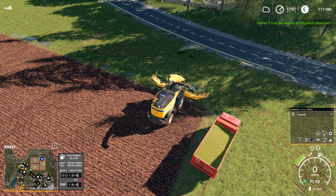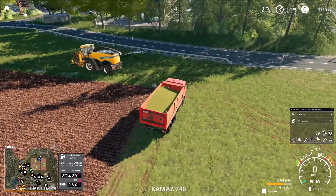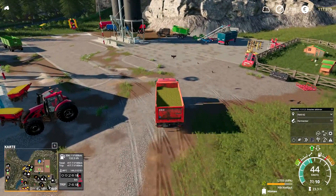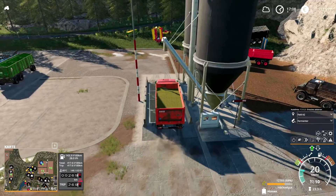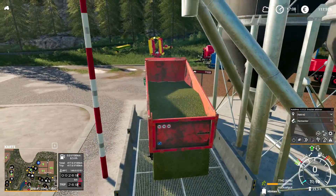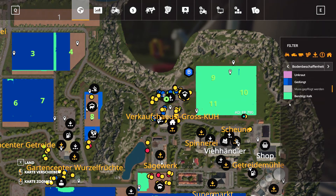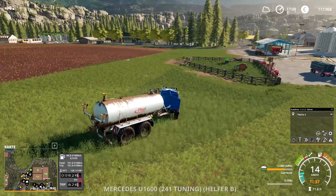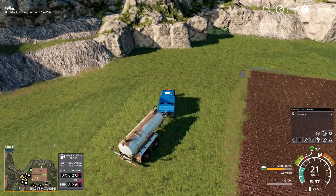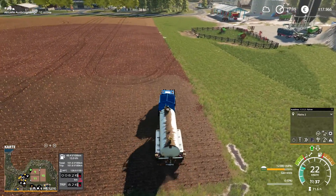Johnny, pass auf. Du begibst dich jetzt mal bitte zum Shop. Und ich lade den ab und bring den dann auch zum Shop. Stopp. Abladen. Was haben wir denn jetzt hier? 77.000 Silage haben wir. Das lohnt sich. So, gepflügt werden muss. Kalt muss. Und gedüngt werden muss auch. Mach mal bitte Stopp. Wir fahren jetzt mal die Ränder ab.